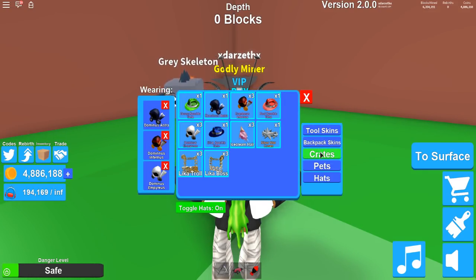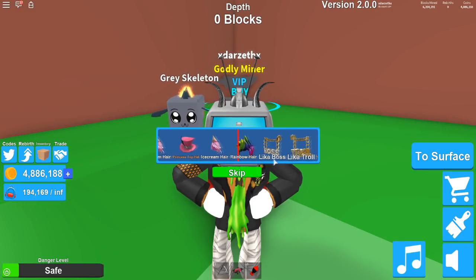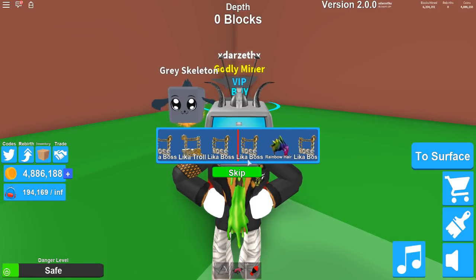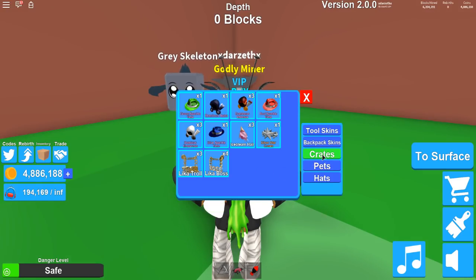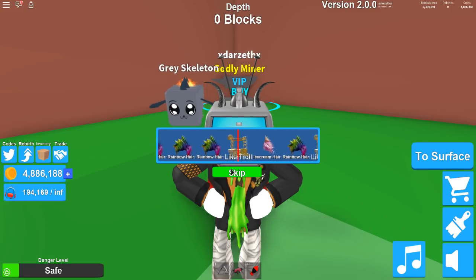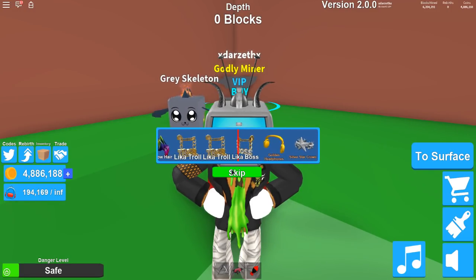Okay, we got all those. Now we're gonna move on to the next crates, which are the unique crates. And these ones are also gonna have a couple of the ones from the past. We have the silver crown already, we don't have the rainbow here — we have the like a boss! Wait, do we have the rainbow? We don't have the rainbow here! I was wrong, I'm sorry. The golden headphones look pretty sweet, actually. Let's keep moving on — we got another like a boss!